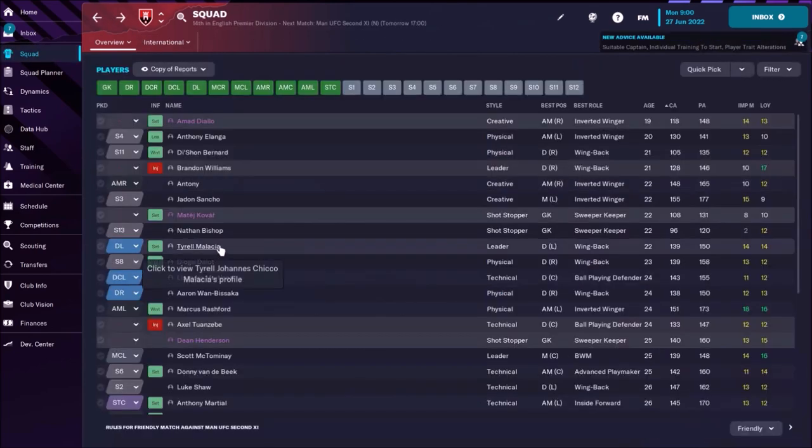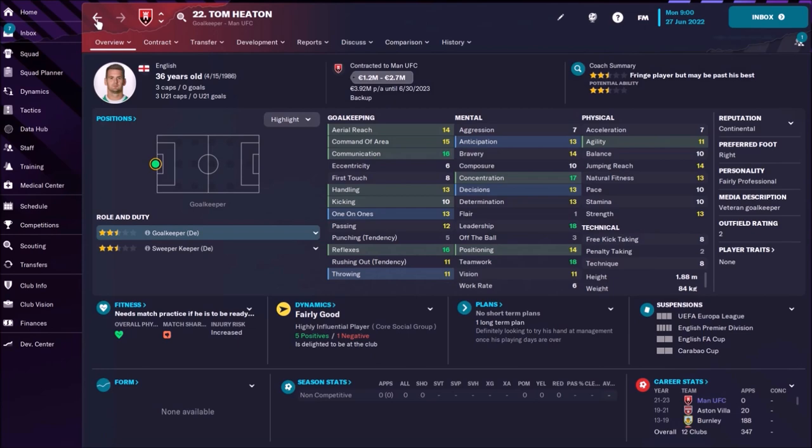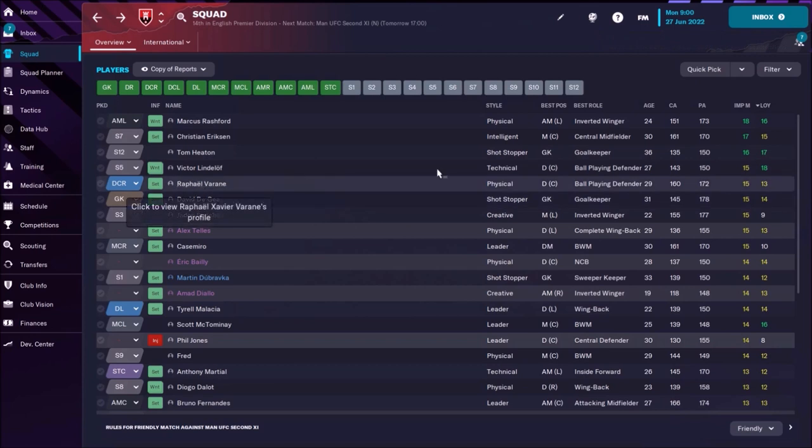Now let's check hidden attributes. For important matches, Marcus Rashford has the highest score in the team at 18. Christian Eriksen has 17 — wow, that's great. Tom Heaton the goalkeeper also has great important matches. Victor Lindelof is at 15. Varane and Jadon Sancho both have important matches of 15 — that's awesome.